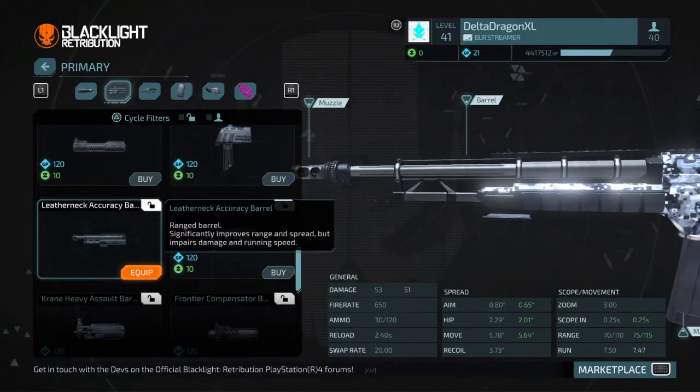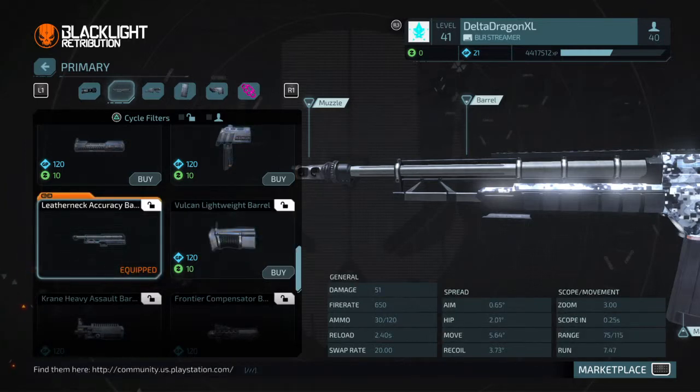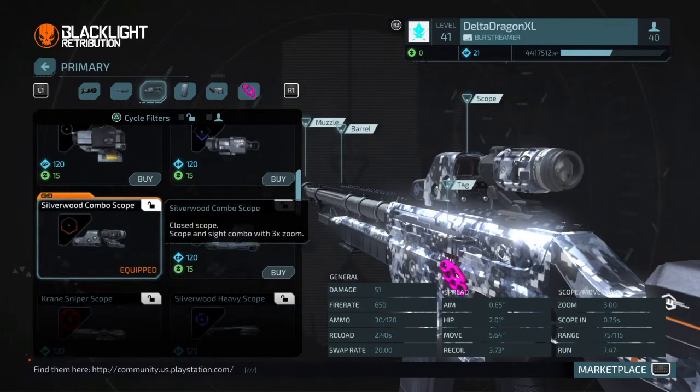For your barrel, you're gonna need a Leatherneck Accuracy Barrel. What this does, as you can see down there, it lowers the spread even more to extremely low for an assault rifle of this stature.